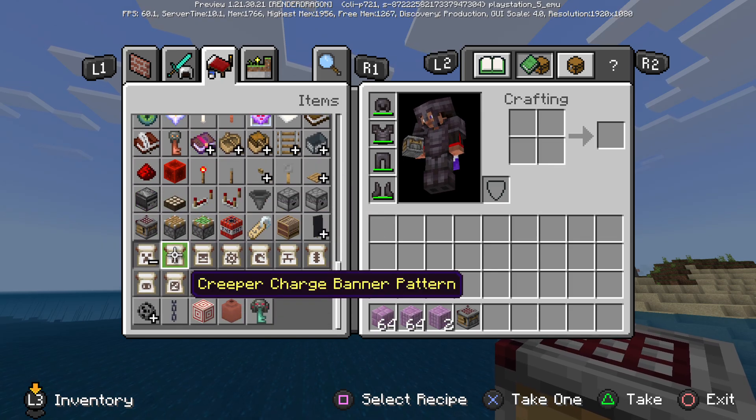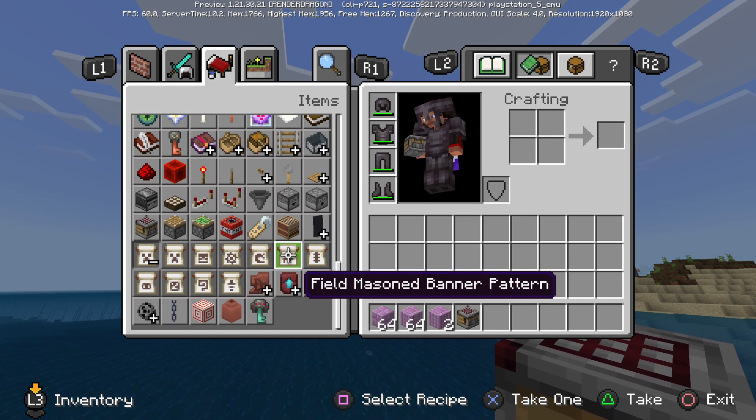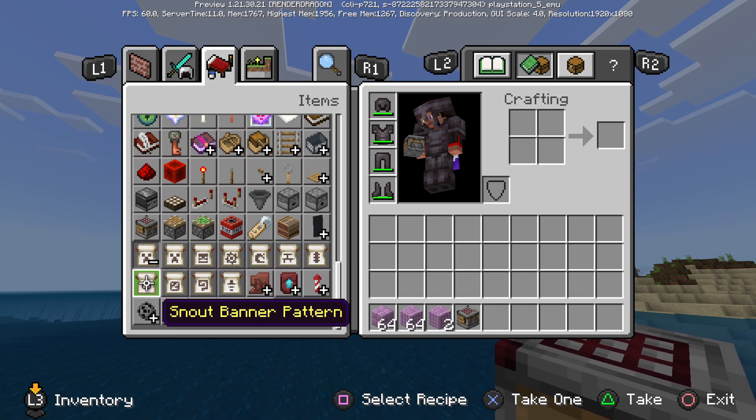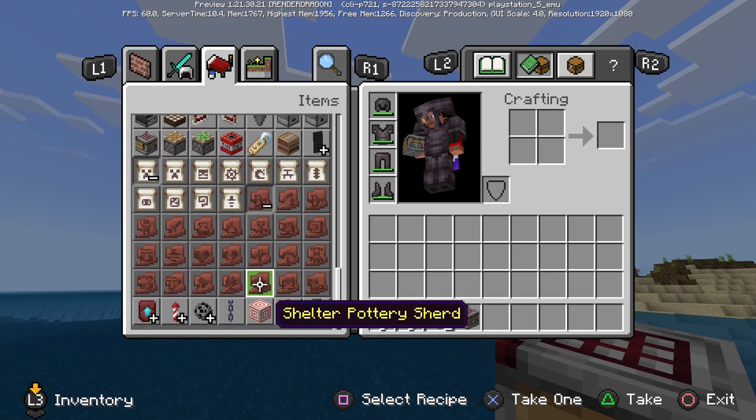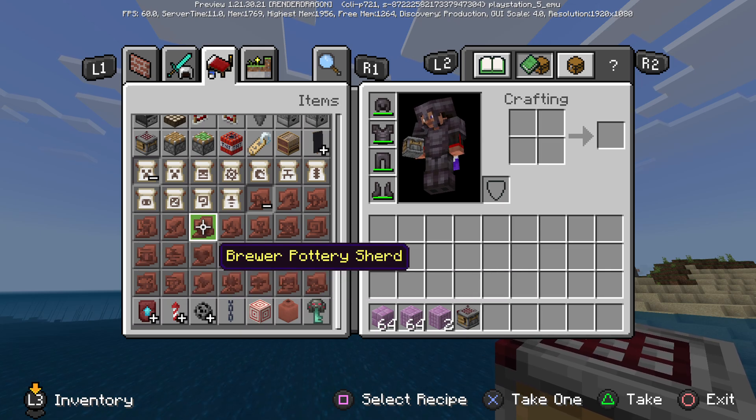The new banner pattern textures have been changed — the creeper charge, skull, and all of these have been changed to look a bit nicer. I actually like the new textures; they look really cool. You can see the rarity changes on the sherds as well.